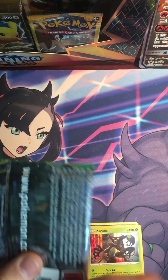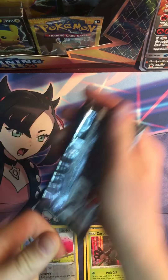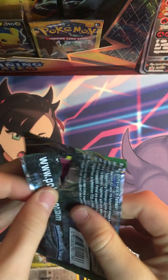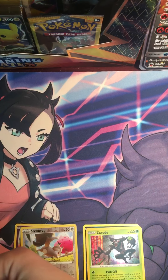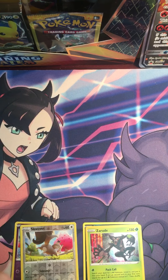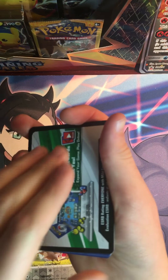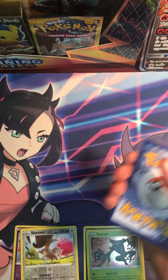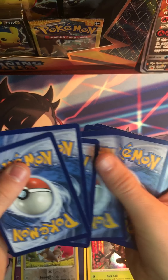Alright, it's a moment of truth we've all been waiting for — the XY Furious Fist booster pack. Let's look at the code card. It's a white code card — we have a hit! One, two, three, four.